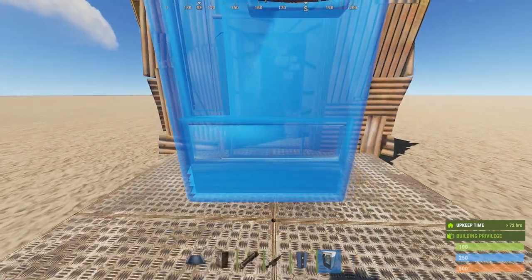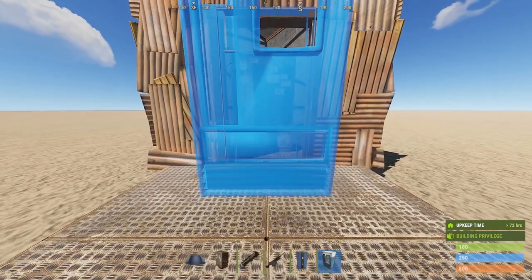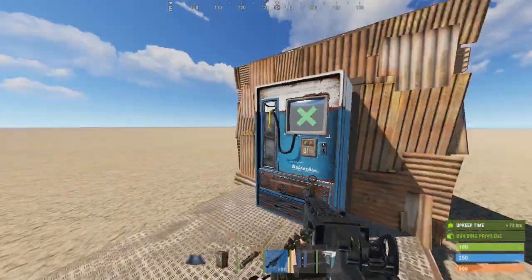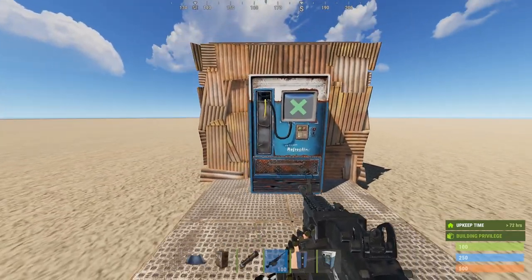Then you place the vending machine just out from the doorway a little bit, so that you can access the TC through the vending machine. Now the limitations on this are...